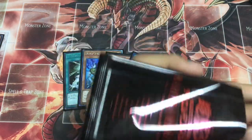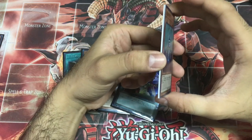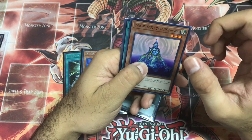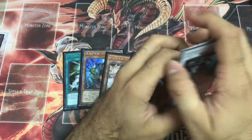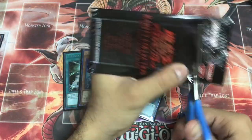Now it's either another Secret Rare, Extra Secret Rare, or Blue-Eyes Alternative Ghost Rare. Crystal Wing — actually I've gotten more Ultimaya than Crystal Wing, which is weird.